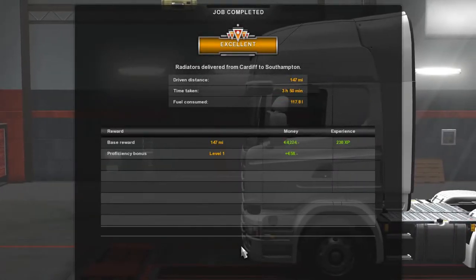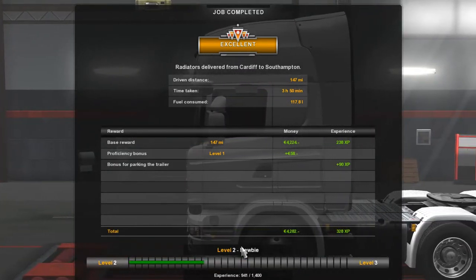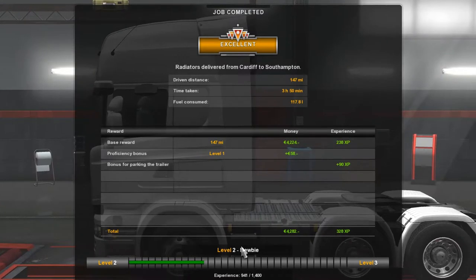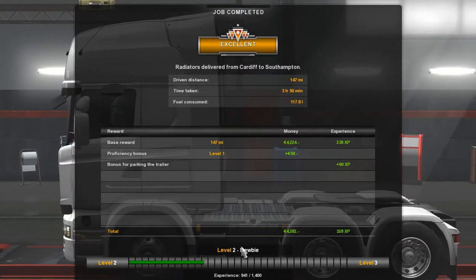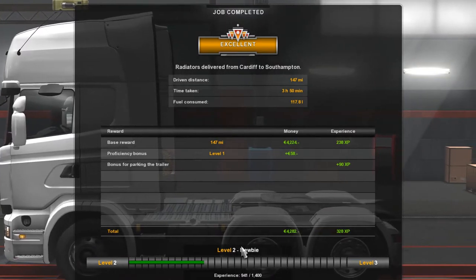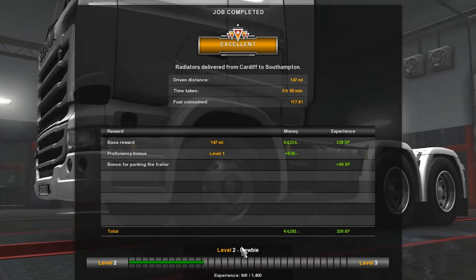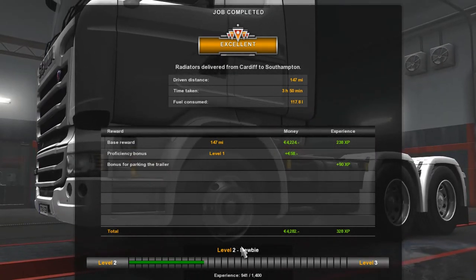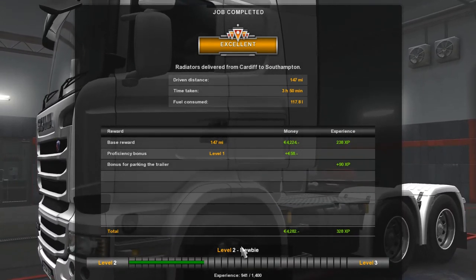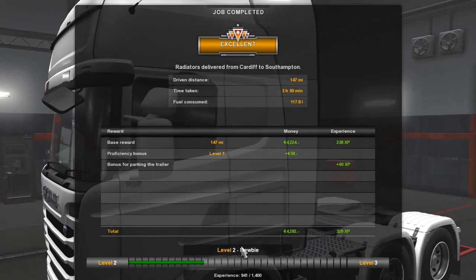We're going to hit T and decouple the trailer, put the parking brake back on. Excellent! We've driven 147 miles, took nearly 4 hours, consumed 117.8 litres of fuel. And look at that - it's put us up to level 2! To get to level 3, we've got to get 1,400 points - so that's the next challenge. Once again, thank you for watching another episode of Let's Play Euro Truck Simulator. Hope you enjoyed the episode and join me for the next one. Take care.